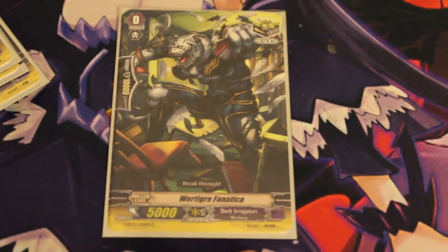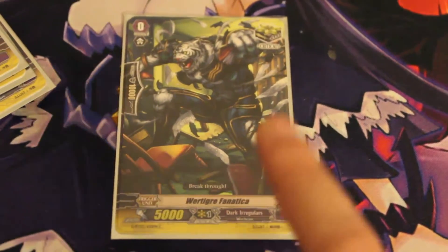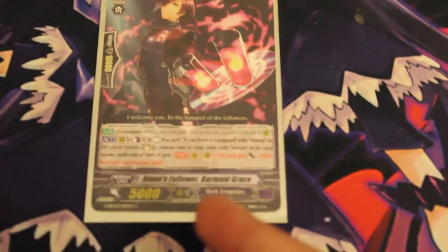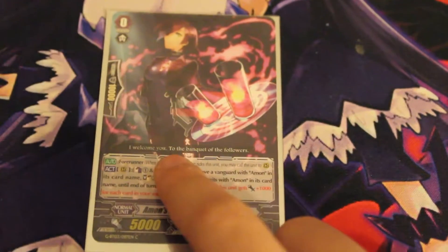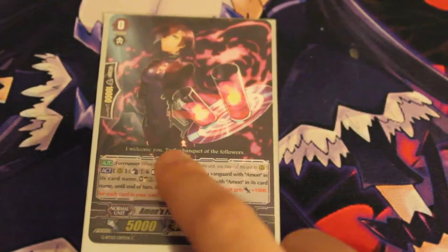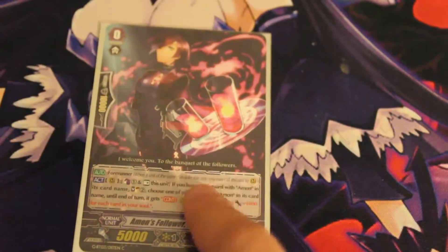And one more crit, so that's nine crits total — this one is Wortiger Fanatica, no idea if I even pronounced that right. Last but not least, my starter is Amon's Follower Barmaid Grace. I love the flavor — the way he says 'I welcome you to the banquet of the followers' is one of my favorites.